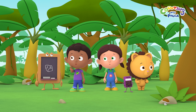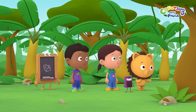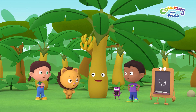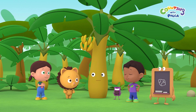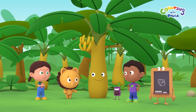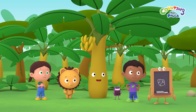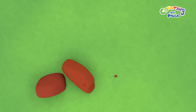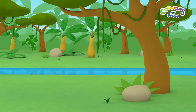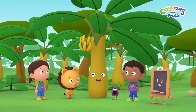Hmm, where should we start looking? I see Mr. Banana Tree over there. Perhaps we could ask him. Hello, Mr. Banana Tree. Do you know the way to El Goldrado? Hello, children. El Goldrado? Yes, I remember El Goldrado. Could you tell us how to go there, Mr. Banana Tree? Oh, yes. Walk in this direction to find red rocks. Behind red rock number four, you will find a river. Turn right and follow the river, and you will reach a hidden cave. Go inside to find El Goldrado.